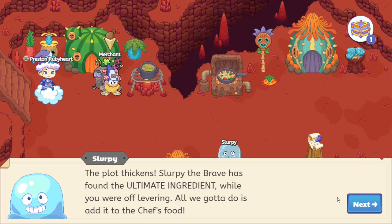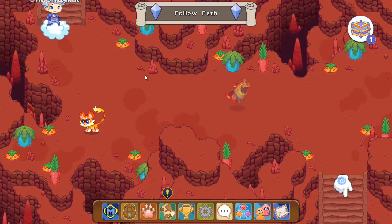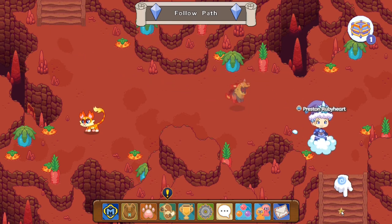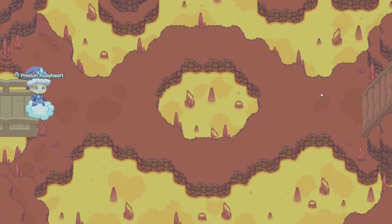Slurpee will give you the quest — just click next to get through it. What you have to do is speed up and make sure you can get through the monster battle over here. The quicker you are, the easier it will be. I was able to skip through that monster battle and avoid another one.